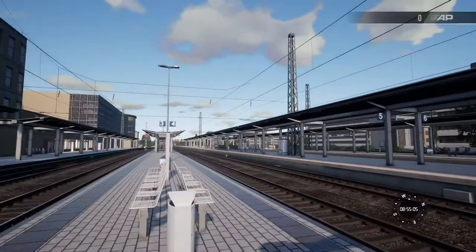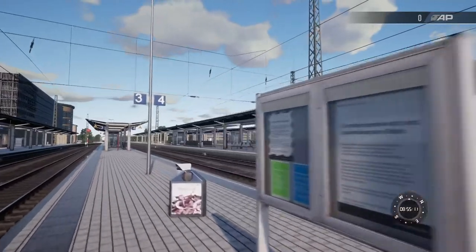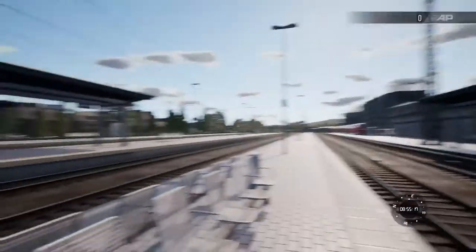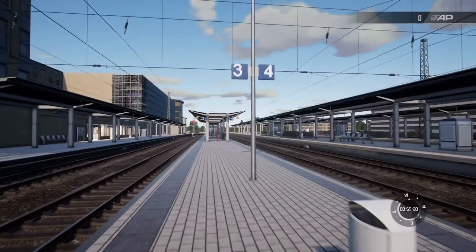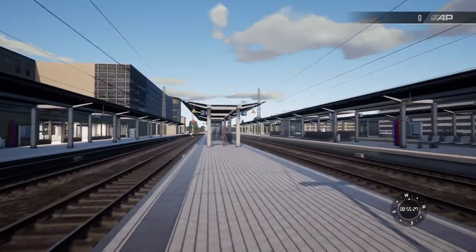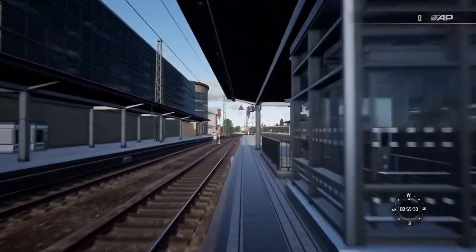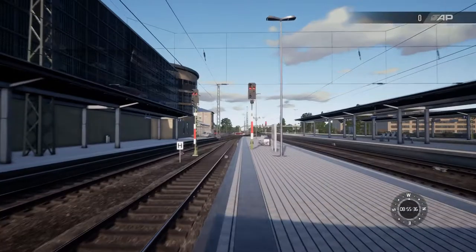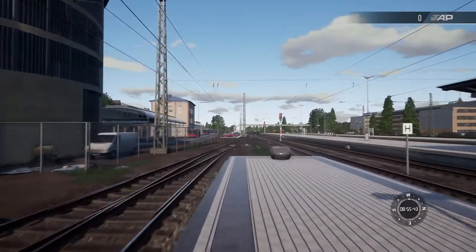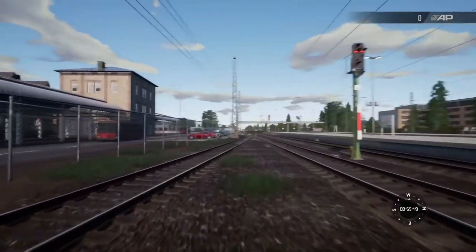Hi and good day. Welcome to Season 6 of Walking the Route, Main Spessart Bahn. We're currently here at Aschaffenburg — this is Episode 1, and we're going to start going. This is on the PlayStation 4, it's Train Sim World 2. And this is Main Spessart Bahn.